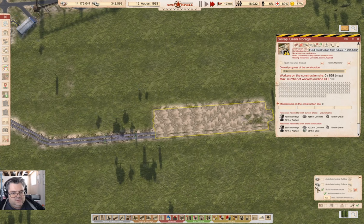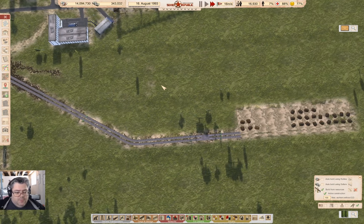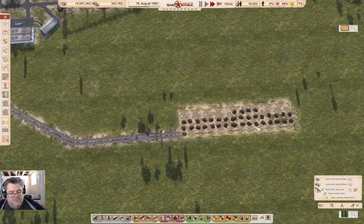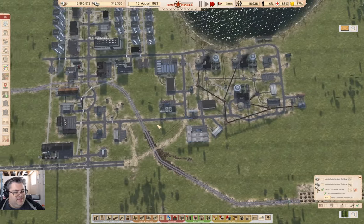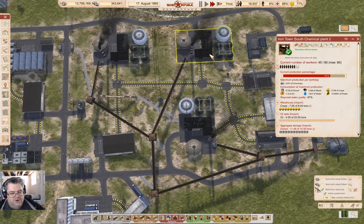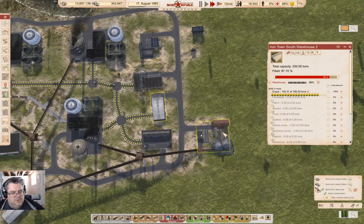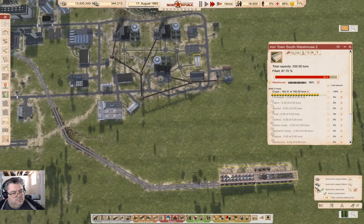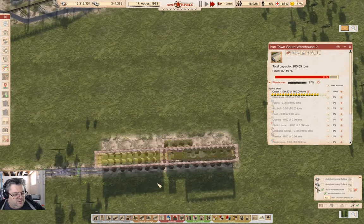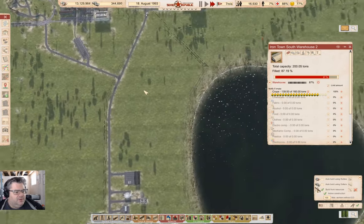So this is 1.2 million Rubles — we have 14 million of those, just build it. What am I going to do? I'm going to bring grain down to this storage, and then I'm going to use that for the food supplies, or the grain supply — crop supplies into here. Now, yeah, because then I can just run a single truck in between here. It'll be a shorter delivery, and that will be fine.